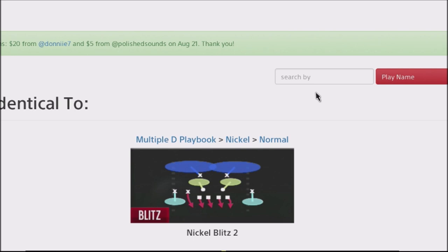It is out of the Nickel Normal, and it is the Nickel Blitz 2. Basically, the way you set this up is that you're actually either sending 6 or sending 5. You're going to get the Nickel Blitzer off the edge. He should get off clean. If you send 6, you get dual edge pressure, and it's going to force your opponent to block 6 or block 7. And now you're going to start dictating with your defense.